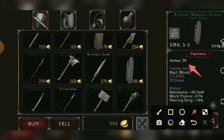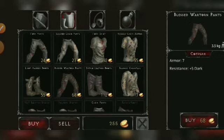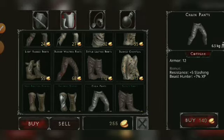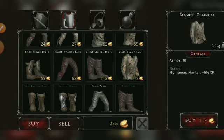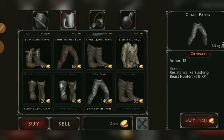The blessed wooden shield is important because of its armor — you'll need armor early in the game before you fight Vaso, as mentioned in the beginner's guide. The third and fourth pieces are the slash chain mail and the chain pants — that's the two-piece set. The slash chain mail costs 117 pieces of gold and the chain pants cost 140 pieces of gold.